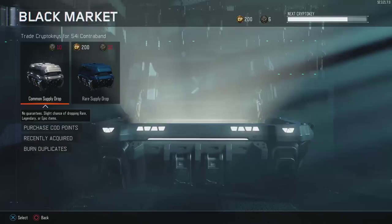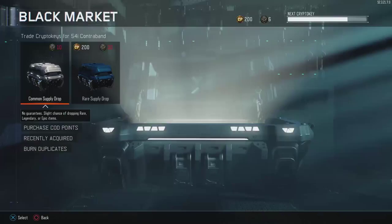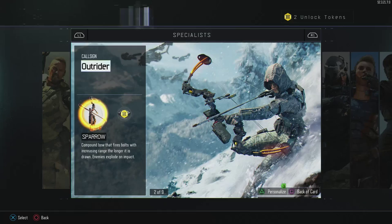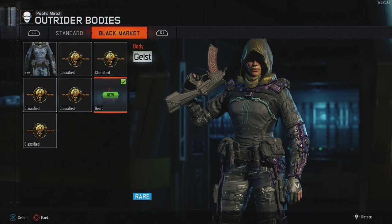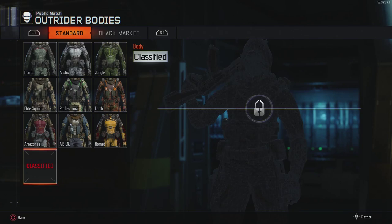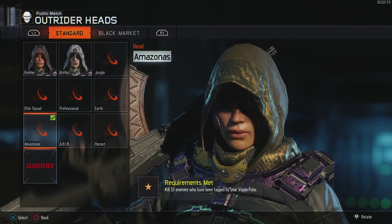Used a thousand-plus crypto keys — let's take a look at all the stuff I got. I got a bunch of stuff, but unfortunately I can only use the Outrider since that's the only character I have unlocked at the moment. Let's check the black market combinations.